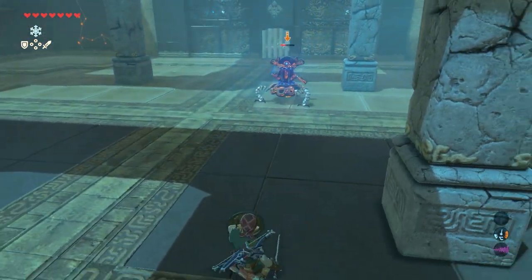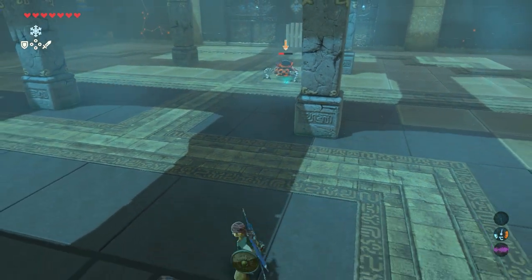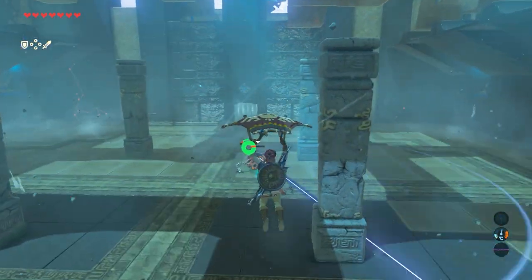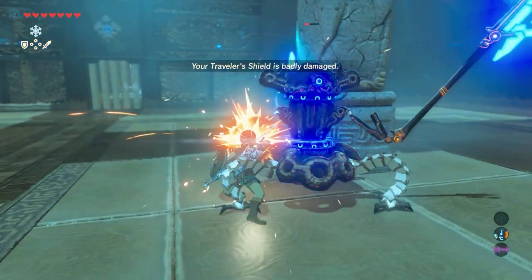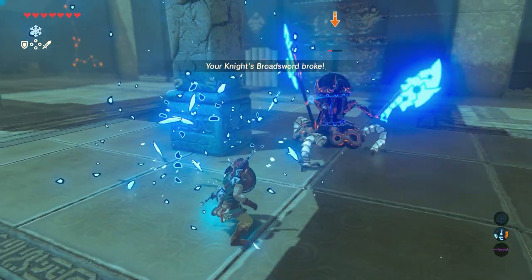Okay, phase two. He's going to use his laser in order to create a cyclone — jump off, use your paraglider and glide towards him to attack him. Now keep attacking him. Another weapon broken.